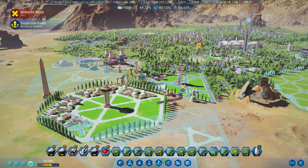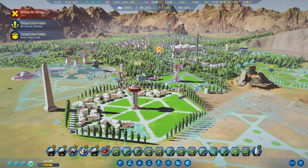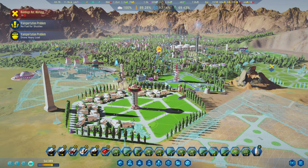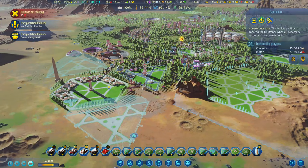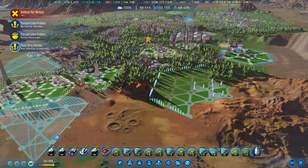Oh, can you smell that? That is breathable atmosphere. Welcome back to Surviving Mars, guys. If you saw the last episode, you know that we actually got to open the domes. Look at this, though. Absolutely incredible. And we are building our capital city here.